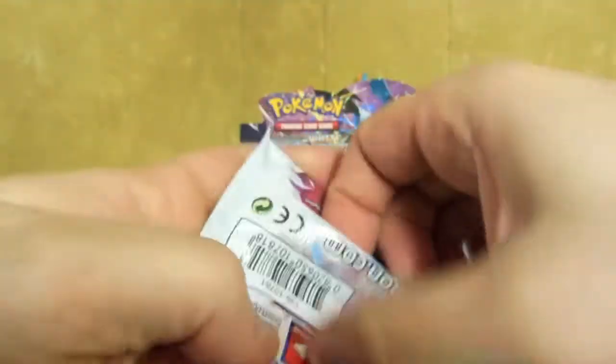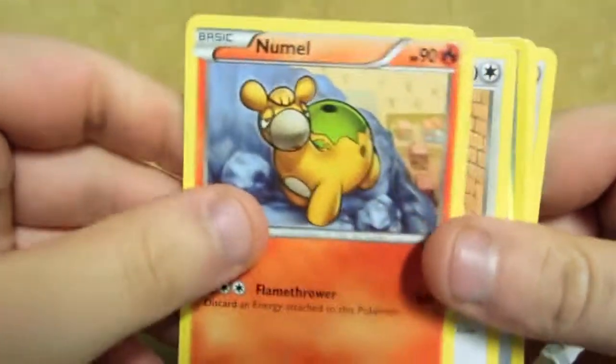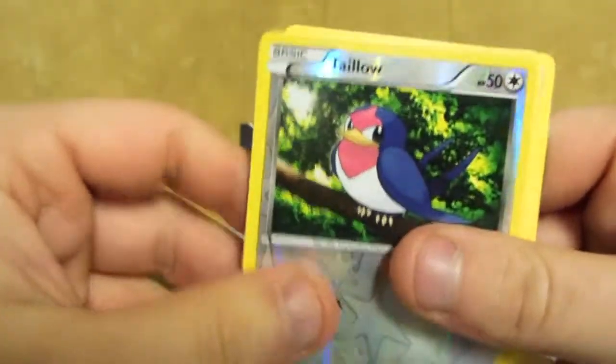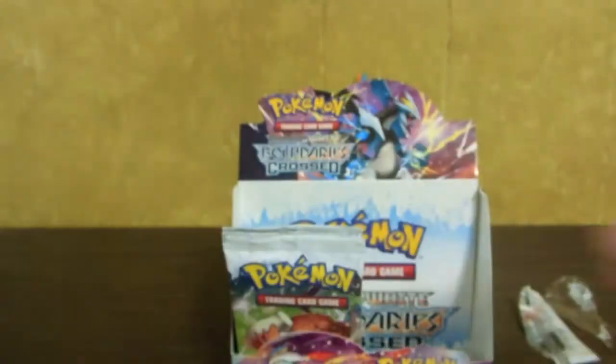I like that Full Art a lot. A lot of people like the Skyla Full Art. Skyla is a lot more playable. Skitty, Numel, Ducklett, Sandshrew, Taillow Reverse. Swoobat is our rare. Town Map, Charmeleon, and Tranquill.